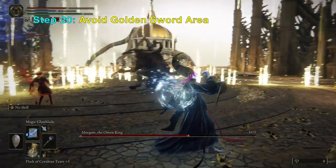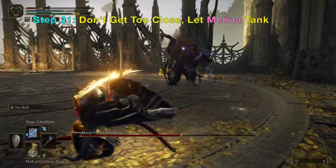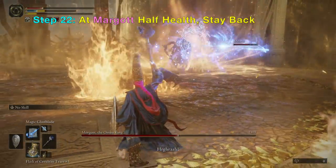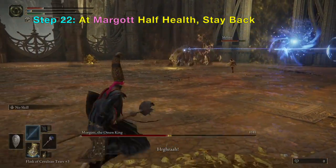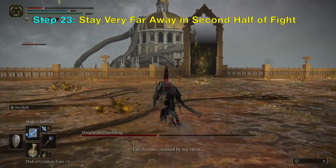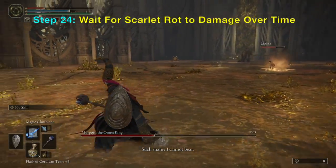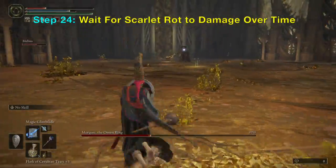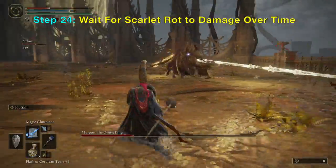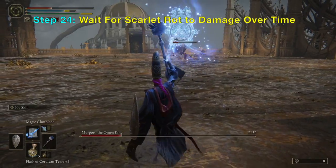Your goal now is to stay away and make sure you don't get killed. Melenia is going to damage him until he dies — she's useful because she will tank for you the whole time. When Margot is at half health, do not get close. Get very, very far away. Melenia will keep him busy and you just wait for the cheese to go into effect — the Scarlet Wrath causing him to die slowly over time. Just wait, keep your distance, and if you have the opportunity, cast some Magic Glim Blade, but stay away and wait for him to die.